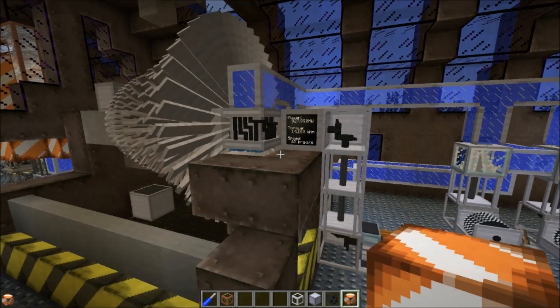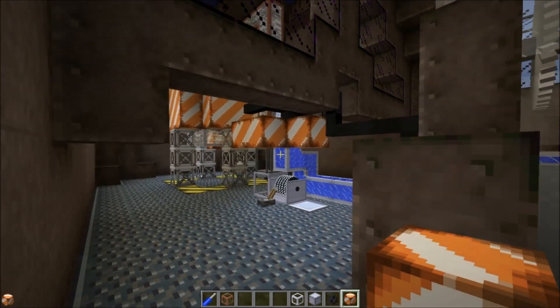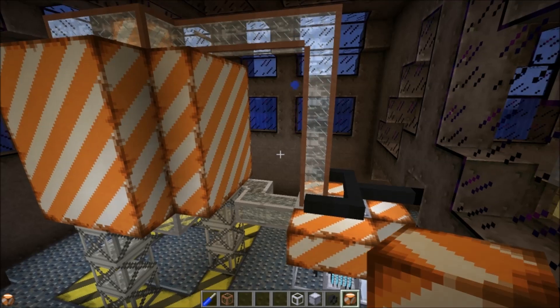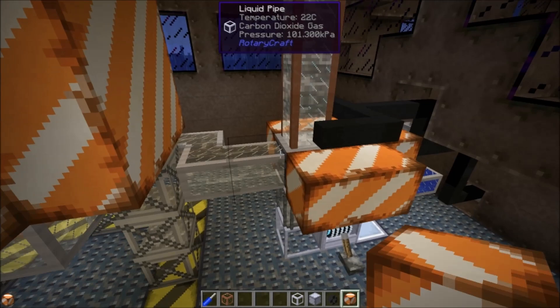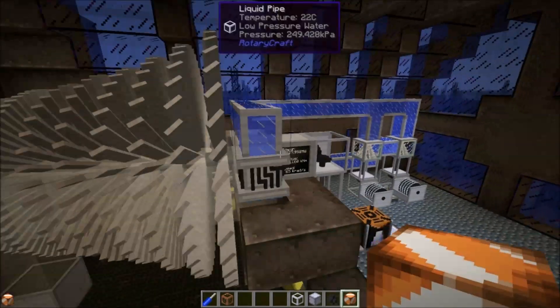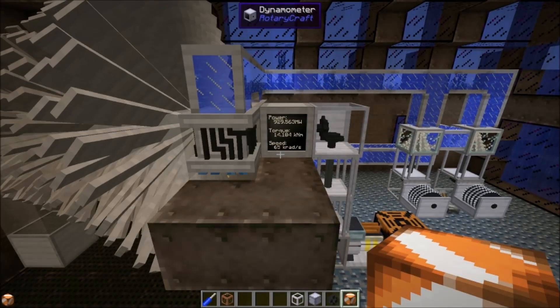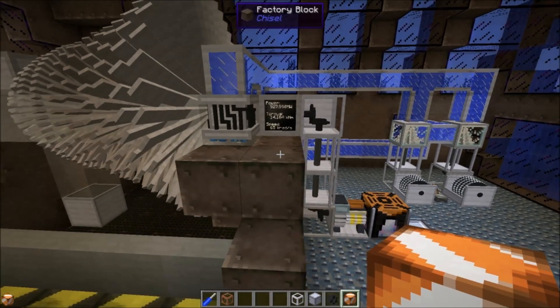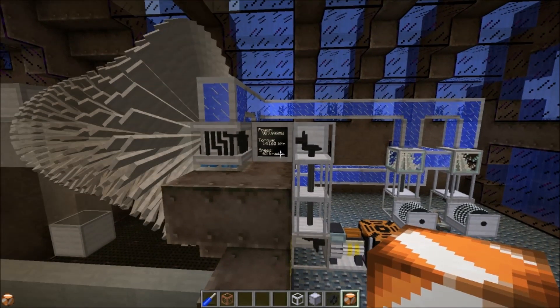I just wanted to make a short video correcting the pretty large design flaw in my reactor here. That's all you need — one heat exchanger and one boiler. I guess heat exchangers are quite a bit more powerful than I thought. I hope you've enjoyed. Stay tuned for future episodes. I'm Simon Leach, and I'm signing out.